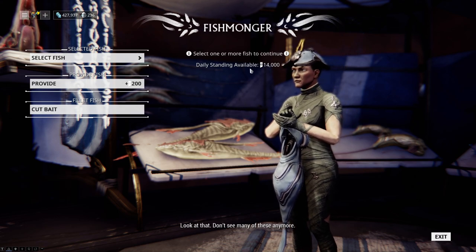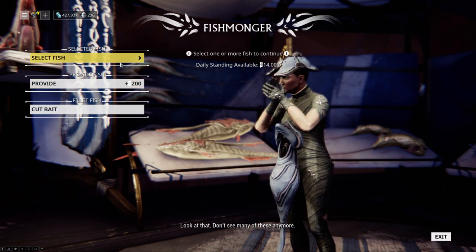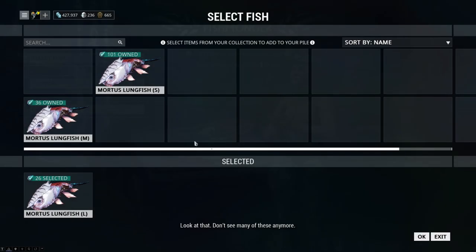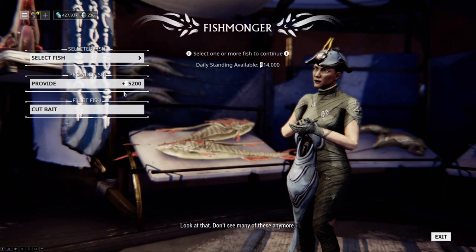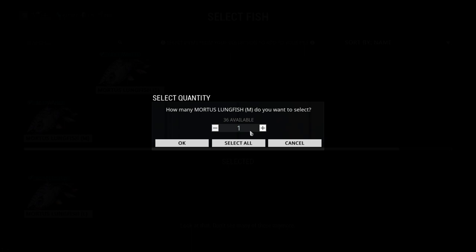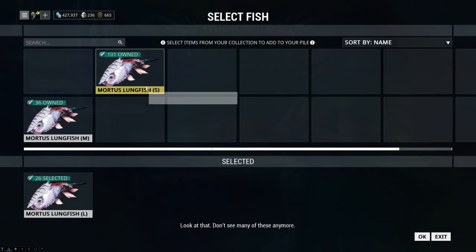So let's see — I've got 14,000. Look at that. Don't see many of these anymore. So just 25. We've got 5,200. Let's throw in our mediums.